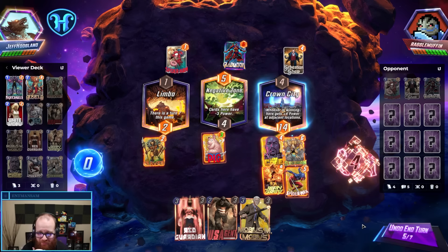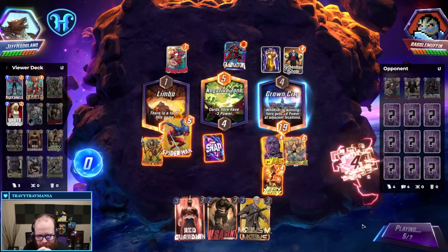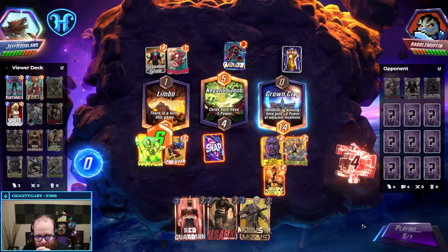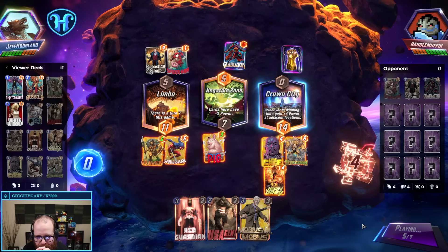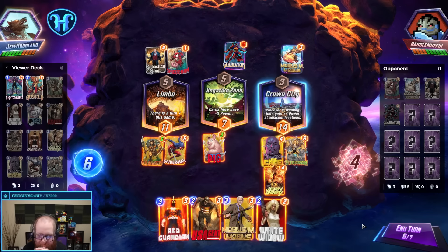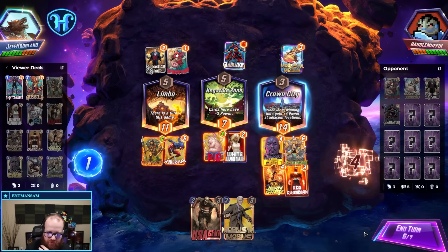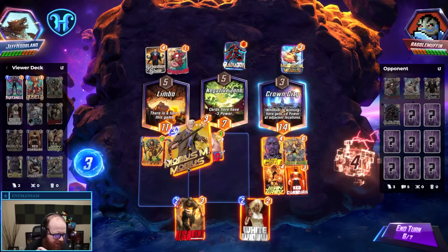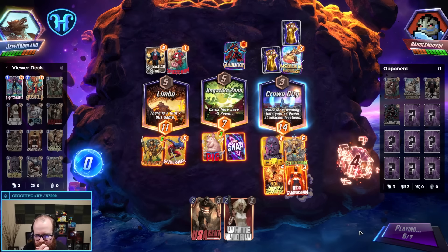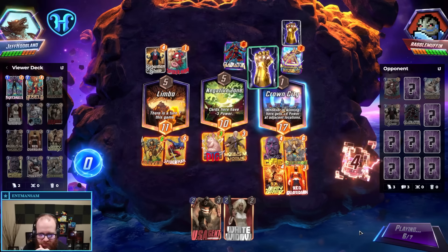Alright, come take a trip on Papa Spider-Man's Wild Ride. He's also putting Jean in the Negative Zone — yeah, maybe that was better, that's a good thought. I think it's unlikely they put anything big here. I'm going to Red Guardian here, Wild Widow here I think. Do I Mobius this turn just in case they're a Sera deck? Yeah, probably. Playing Red Guardian out insulates our Luke Cage against their Red Guardian, which is nice.